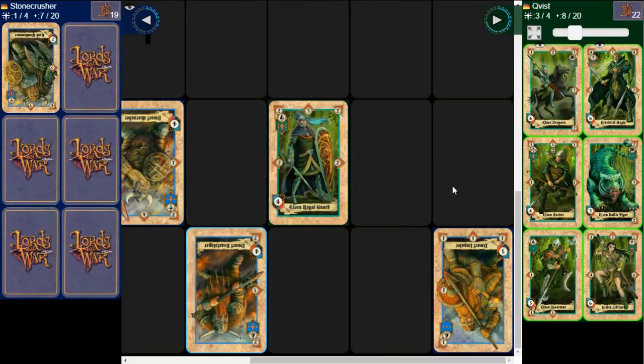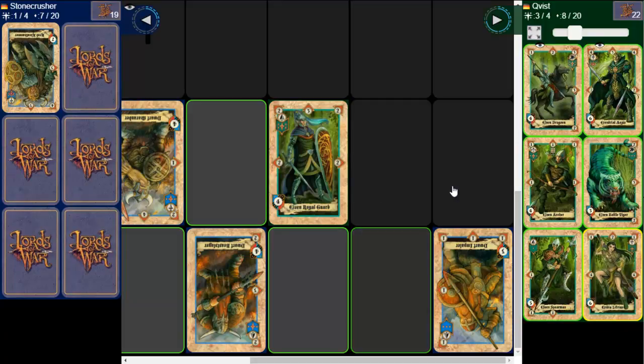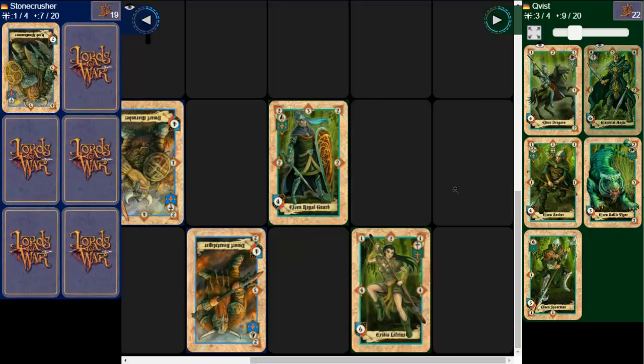My opponent is hesitant to put another commander out - or his general out - because if I defeat one more, I win. He puts a card here, attacks with two, so he needs a three attack, and this one is gone. I don't think I can prevent that because I need five attack to defeat this one and I don't have a card with five attack. The only one I can defeat is this one with this card, but this means I put a commander out which is always risky. But the good thing is it attacks four in this direction, four in this direction, two in this direction, and one in this direction - so in all four spots, if he puts a card out, it attacks at least with one. So I think I'm doing it.